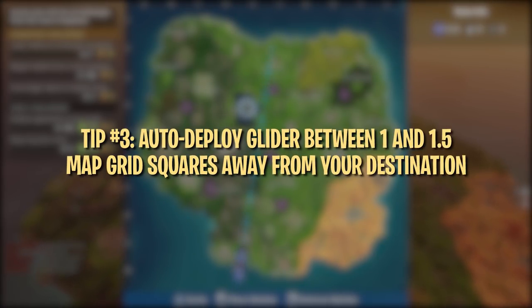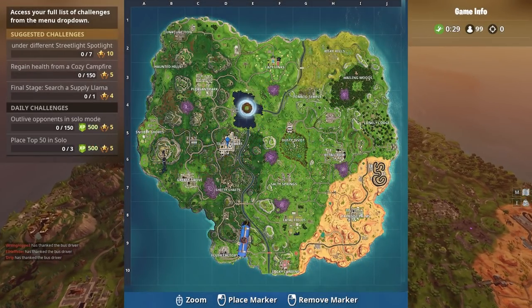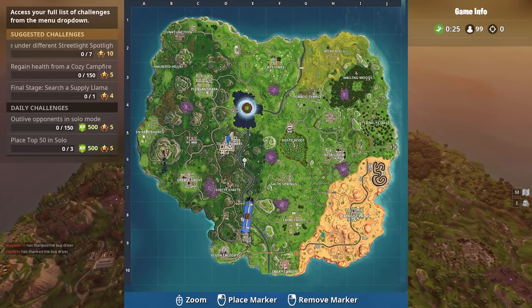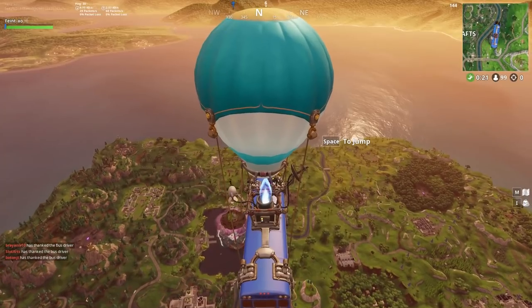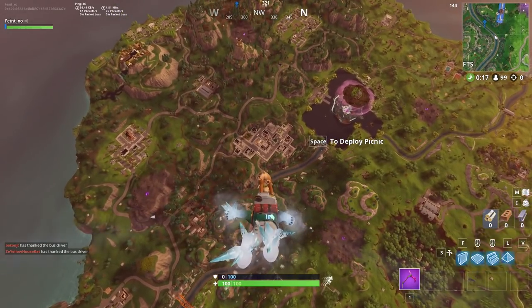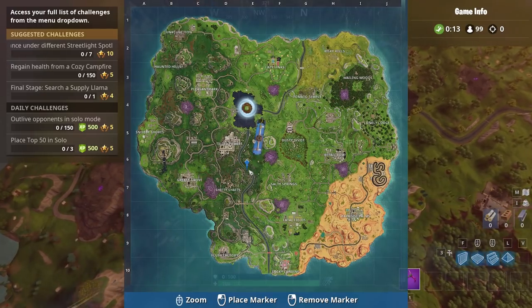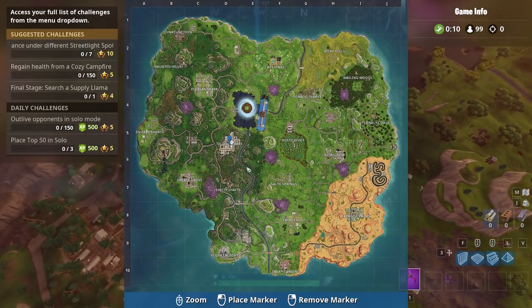Once you've chosen a location, it's all about getting there before your opponents. The overall goal is to drop from the bus, glide down at the steepest possible angle, and have your glider auto-deploy over the lowest possible elevation. The first thing to know is when to drop from the bus, which can vary a lot from game to game depending on the bus' route. Ultimately, you're aiming to auto-deploy about 1 to 1.5 map grid squares from your destination. In most games, you'll have to skydive at an angle to meet that sweet spot.